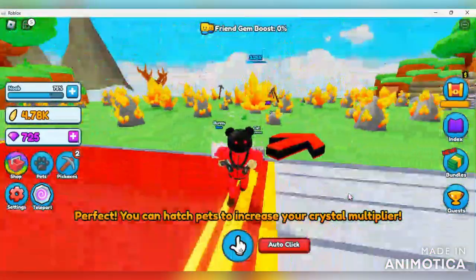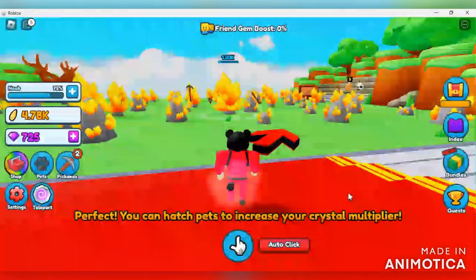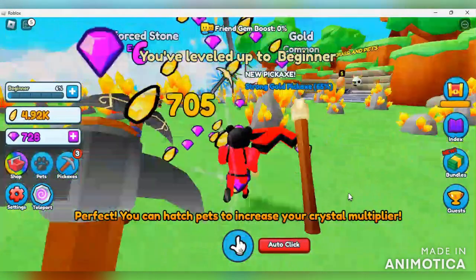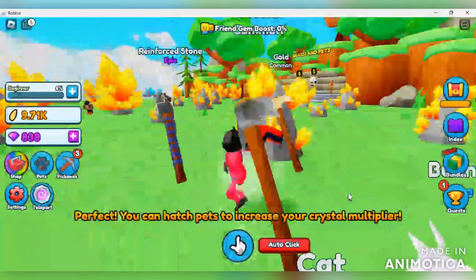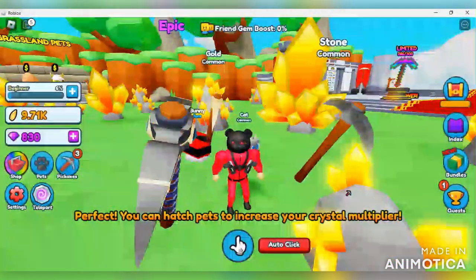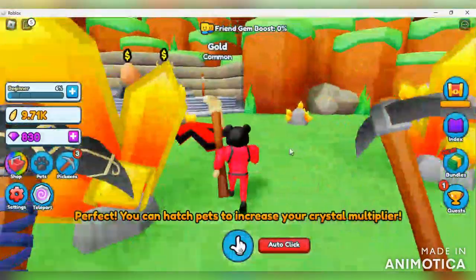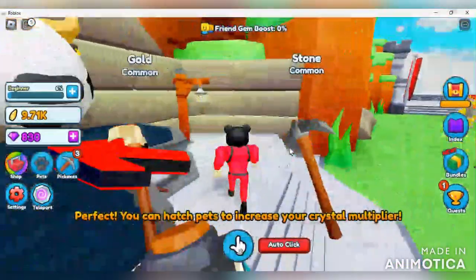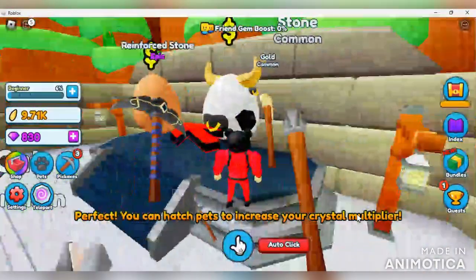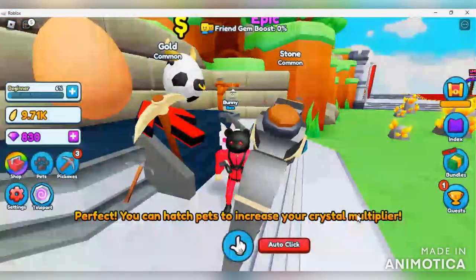You can leave the area and your pickaxes will still be going to work - that is so dope - and then you can just return back. We leveled up! We're no longer a noob, we are a beginner. Look at the rank-up screen and look at how much we got paid - 9,000! Now we can actually go for that 8,000 egg. There's a little pickaxe hidden down here - I don't know if that's an easter egg, you know how some of these simulators hide secrets in them.